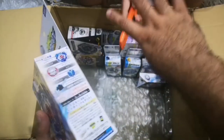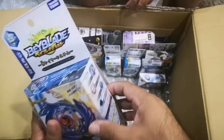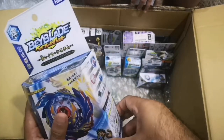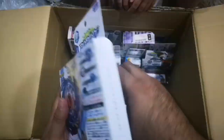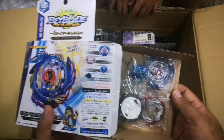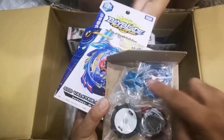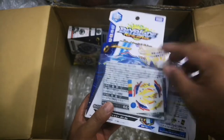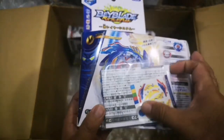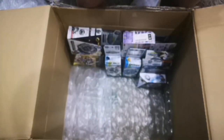We need to check inside — carefully. There — we have the Valkyrie layer, the god Valkyrie layer, the disc frame, the reboot driver, and a launcher. Plus a cord and the stickers. So we have the third release of Valkyrie, still sealed — we have all of them now!